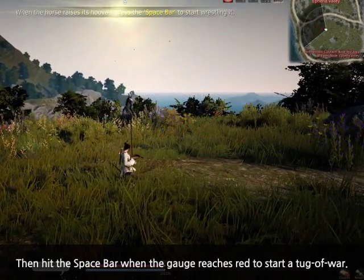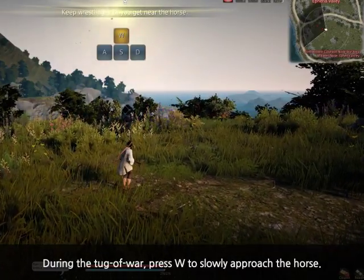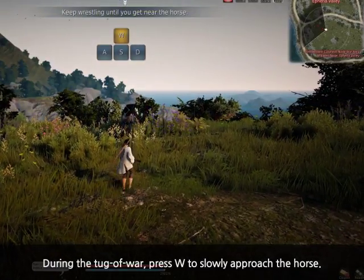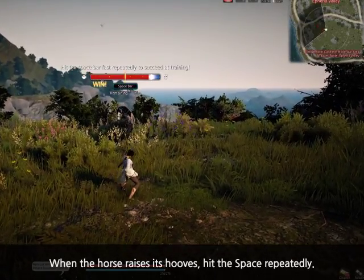Then hit the space bar when the gauge reaches red to start a tug of war. During the tug of war, press W to slowly approach the horse. When the horse raises its hooves, hit the space bar repeatedly.